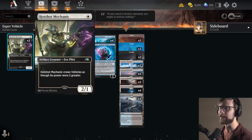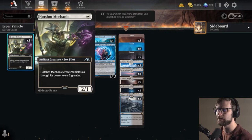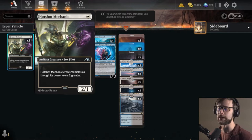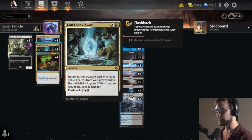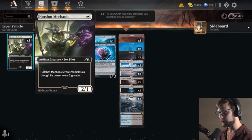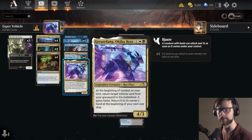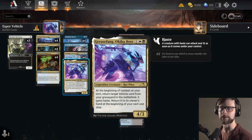We also have the Hotshot Mechanic as a way to crew these vehicles early on, so if we don't have the Grease Fang, this is the backup plan - and it's also our only turn one play. It's nice to be able to simultaneously run both plans without overthinking it. Can't Stay Away may seem like an odd call, but it's actually quite good because either it pulls back a Hotshot Mechanic or, more importantly, it pulls back a Grease Fang. So if the opponent sweeps, we can bring those cards back and flash it back if we need to.